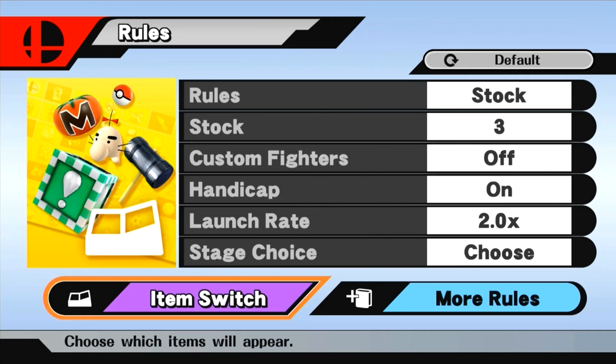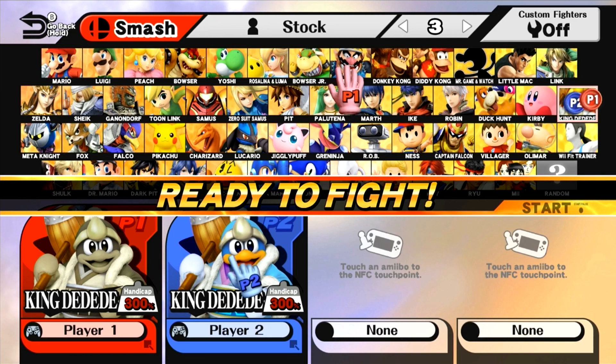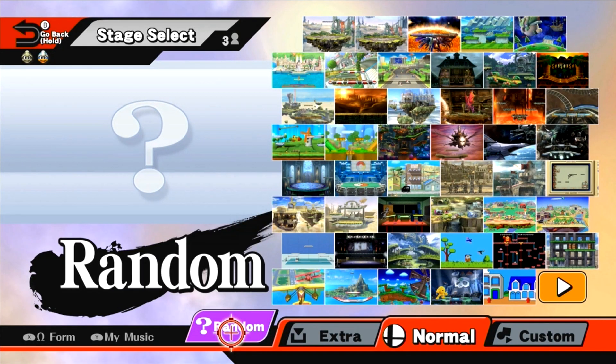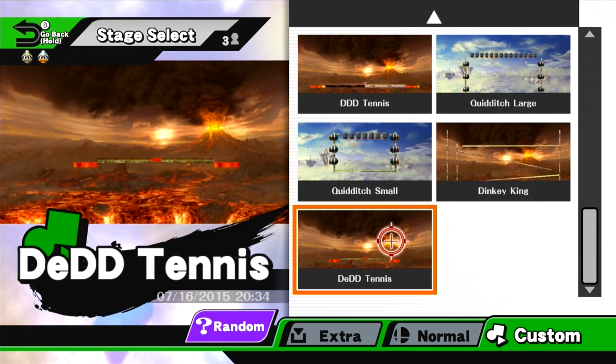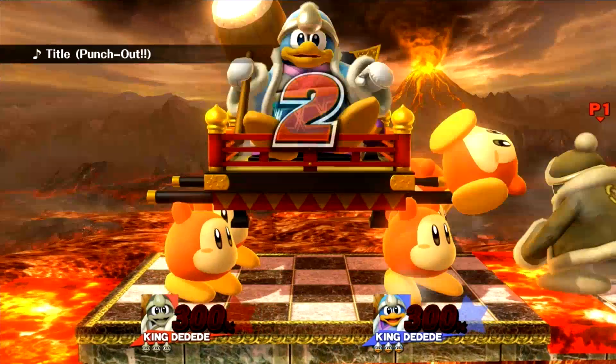So this is gonna be a straight-up game pretty much. We have stock set at three, so we'll be playing three games of it. Other than that, it's mostly the map and the play style. You want to have a special map for it — a lot of lava involved. You've got to be careful right away because player one's gonna spawn right on that lava.